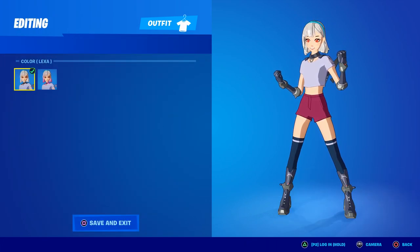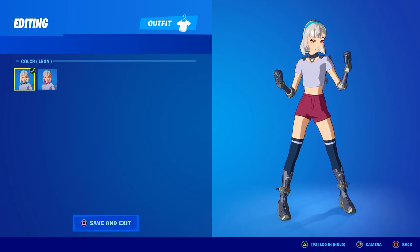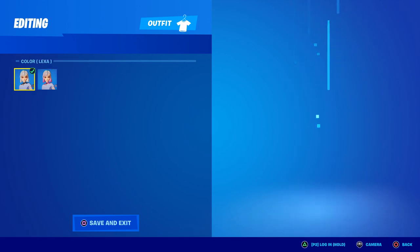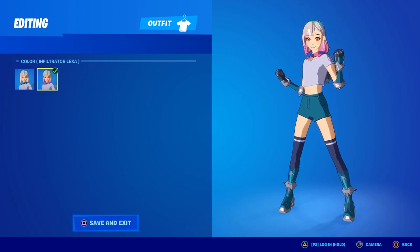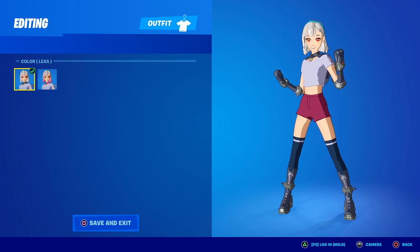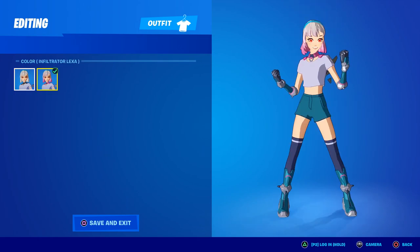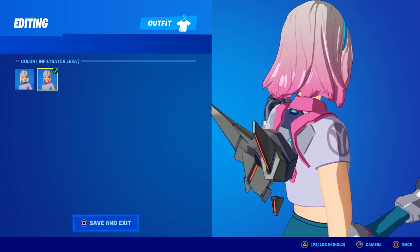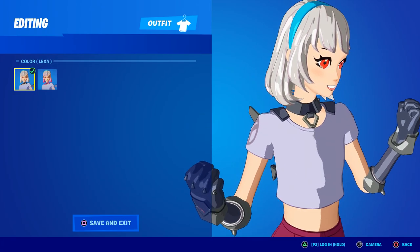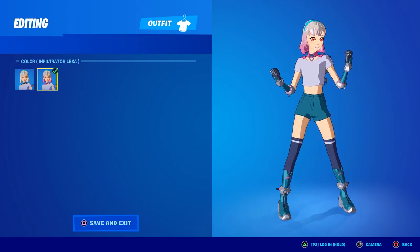There isn't that much change from the default in the locker. The default has maroon red shorts, navy blue socks, and almost a white shirt. Swapping to the Infiltrator, the shirt remains the same, the socks turn purple, and the boots change to a teal color. Her arms change from black to teal as well. The tips of her hair turn pink, and the choker around her neck and the back bling connector also turn pink — adding a little more brightness to the character.